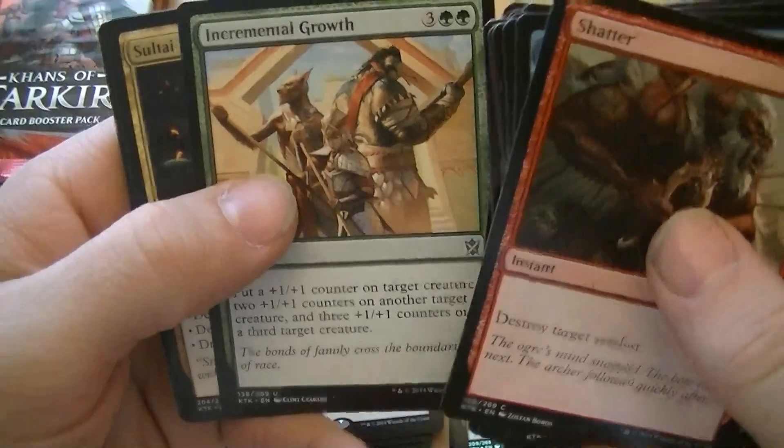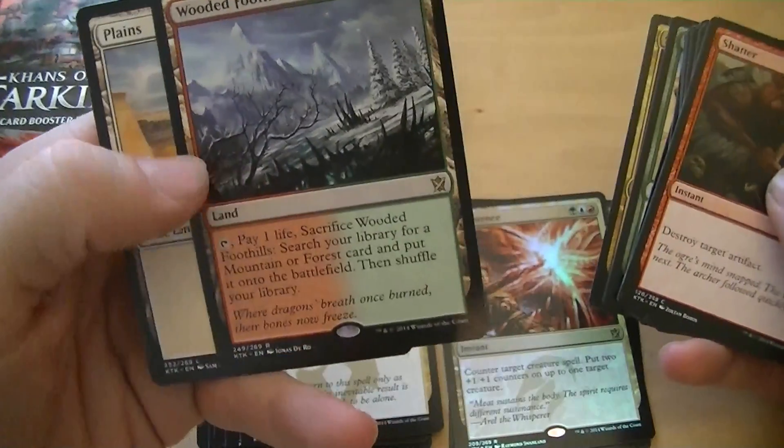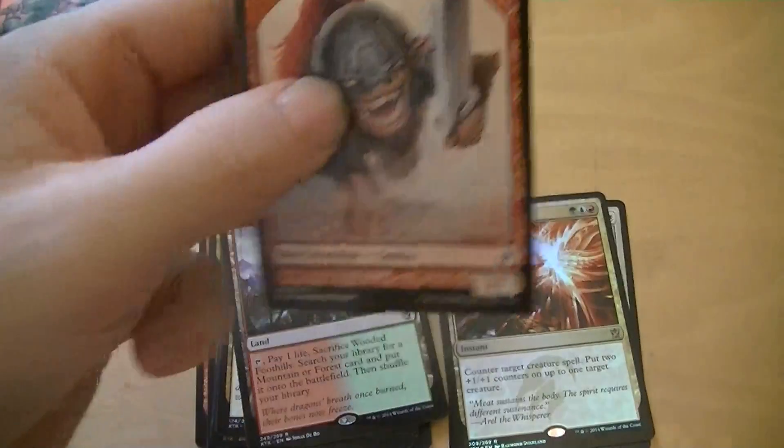Dazzling Ramparts, Incremental Growth, Soul Tide Charm, Wooded Foothills — it's $20. I'll take it. It'll have to do.